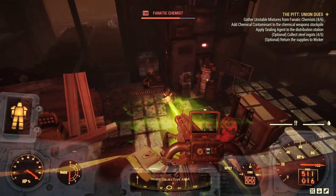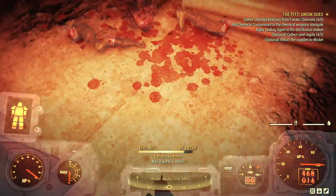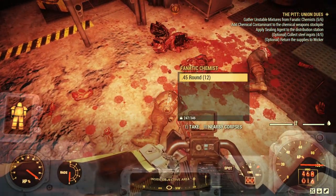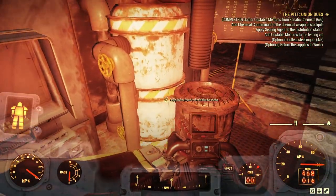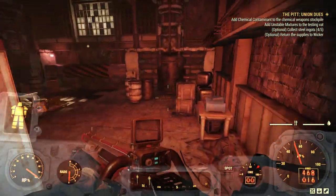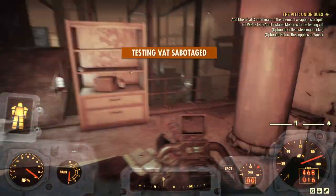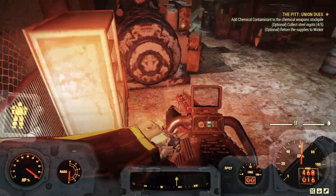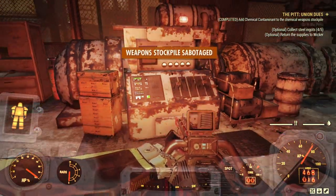Let's whack these last couple of chemists. There we go — that's the unstable mixture. Now I've managed to grab everything I need, let's start destroying the fanatics' chemical production. One in there — a big pipe that will look very familiar to anybody who's run a whole bunch of nuke silos. Sabotage that one, hop over the top with the jetpack, and now we can destroy this one as well.